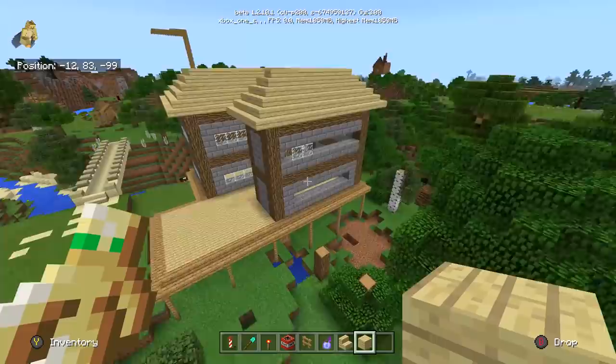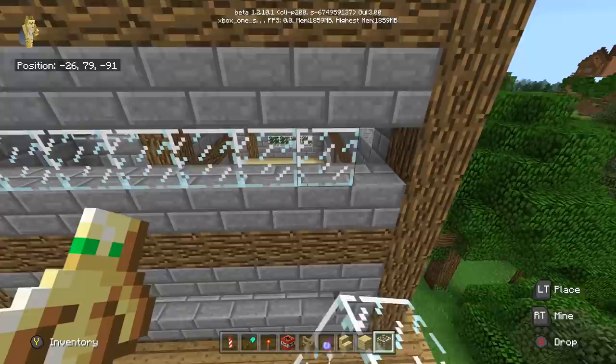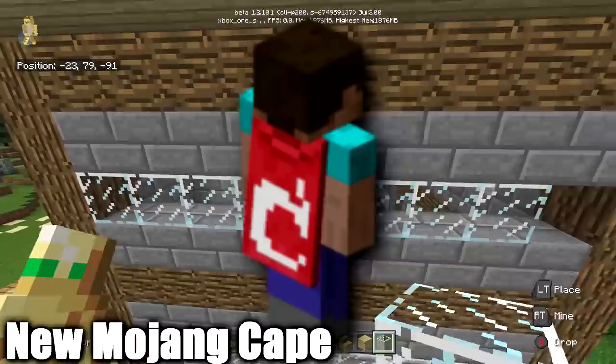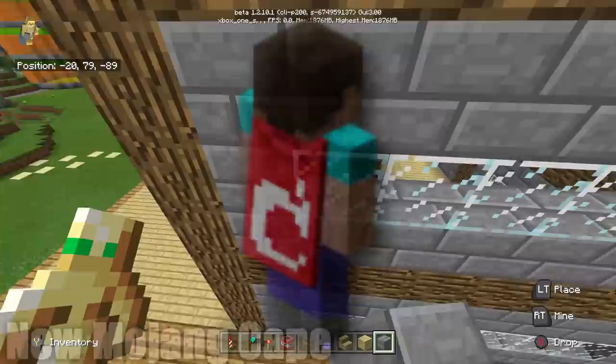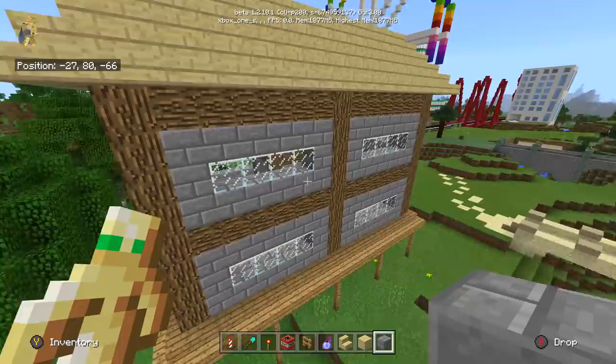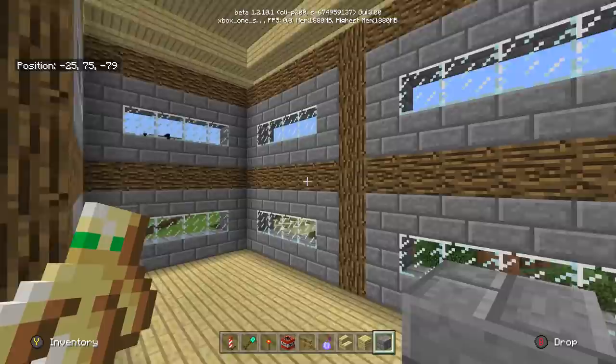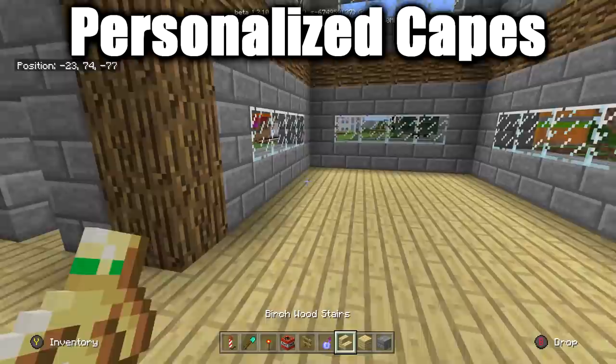The Minecon capes can be obtained on both PE and console, but they're not limited in the same way. Next up, there are two Mojang capes: the old Mojang cape for employees from that era, and the current Mojang cape. If you see the current one, you know they are a real Mojang employee. When employees leave, they lose the cape — so if someone claims to be a Minecraft dev, don't believe them unless you see this cape online.